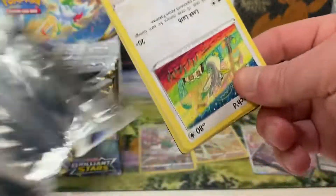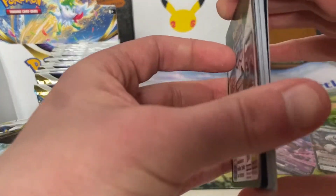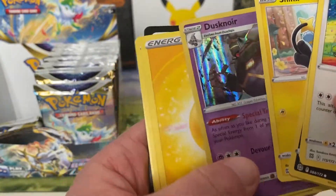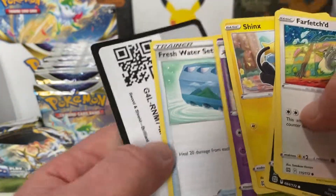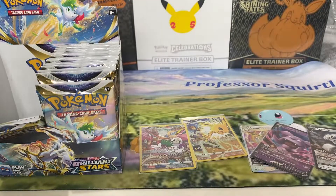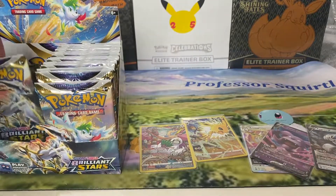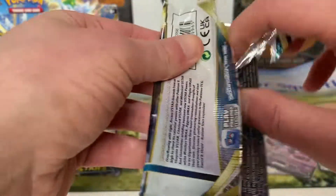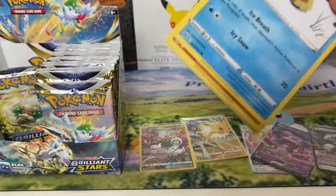Not many left on the left side. You've got a holo — Dusknoir. You're after that Rainbow Charizard, aren't you? Always, of course. If I can buy more stuff to open, why not?